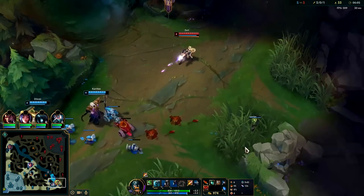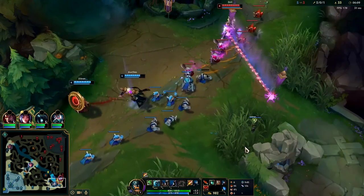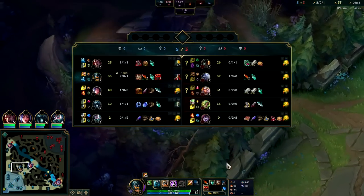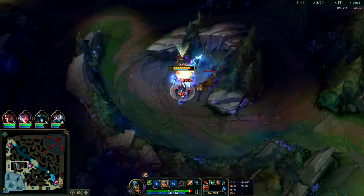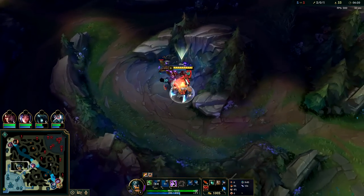I love getting free XP. Hitting level six is so important as a jungler, because even if you have like 15 kills, if you don't leech any minion XP you'll never be able to hit level six before the enemy mid and top lane. You have to leech some minion XP because minions are far more valuable than camps.